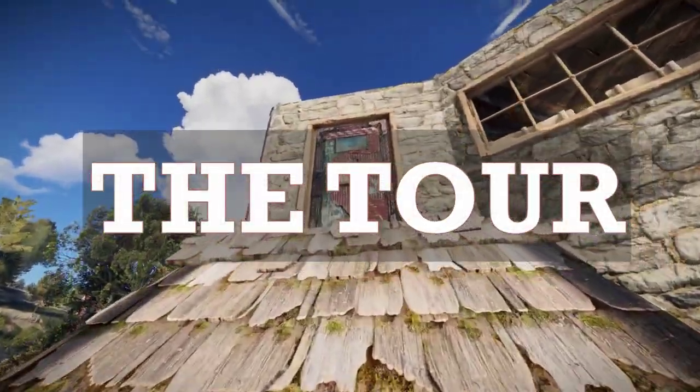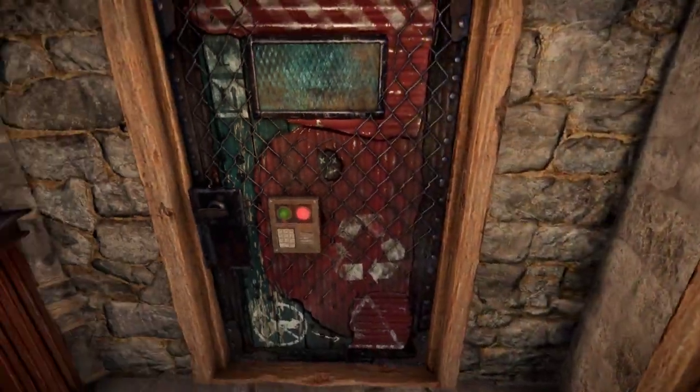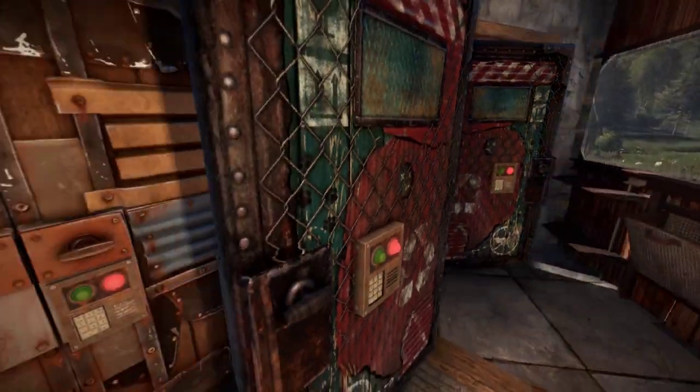A wooden roof leads up to one of the two entrances on the second floor. The outer door functions as a single door airlock, so even if you get jumped by door campers while leaving the base, they won't get far.